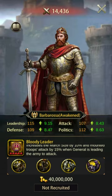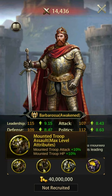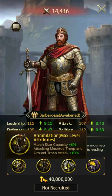Number 4, Barbarossa. Barbarossa's skill increases march size by 10% and mounted attack by 15%, but this skill is only active offensively. Barbarossa places 18th in attack, 8th in defense, and 4th in HP.